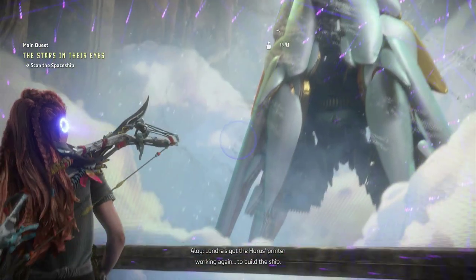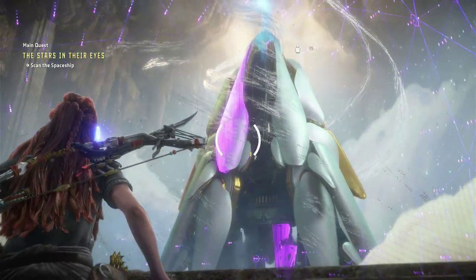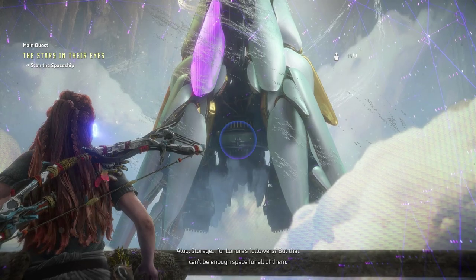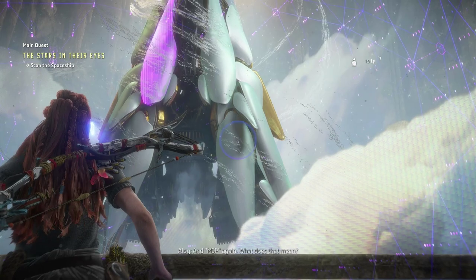Andra's got the Horace's printer working again to build the ship. Storage for Laundra's followers? That can't be enough space for all of them. And MSP again. What does that mean?